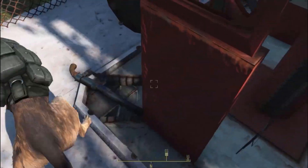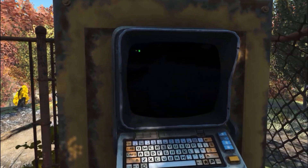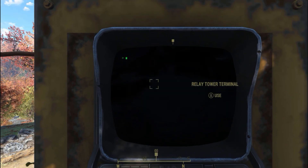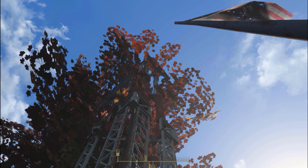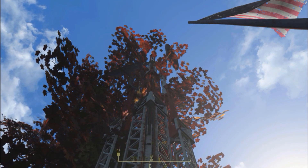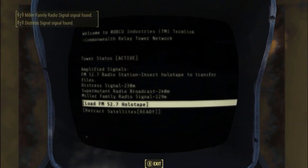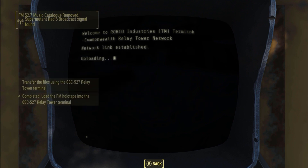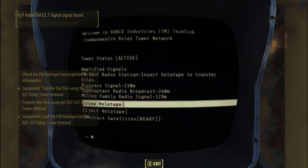Collecting some items here — a shotgun and other things. Radio turn off. Let's extend the satellite relays — up, there we go, extend. The trees have just grown through the satellite. Hopefully that's extended — yes it has. Hoorah. Load FM 52, transfer all files — uploaded. Check the FM holotape for instructions.